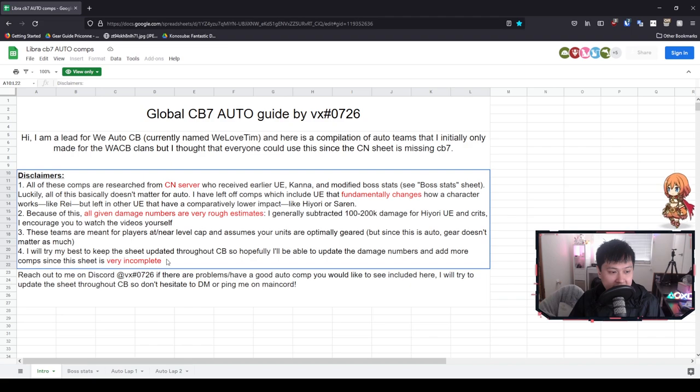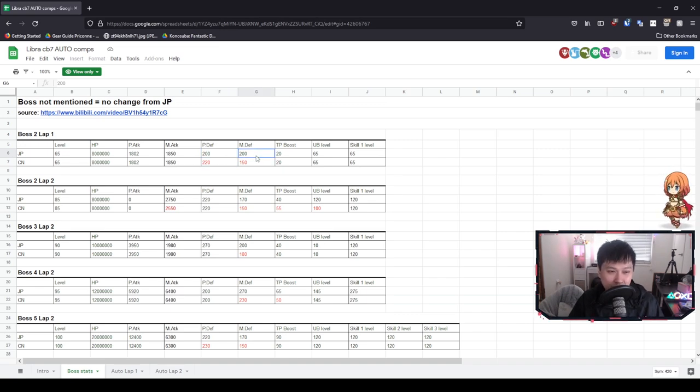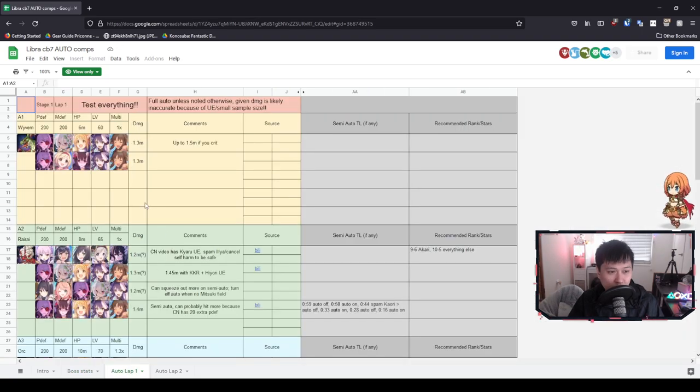The last disclaimer is that he's actually going to keep updating this sheet, so remember to keep it bookmarked. Moving on to the boss stats: they had an increase in physical defense and lower magic defense to help promote the magic teams.